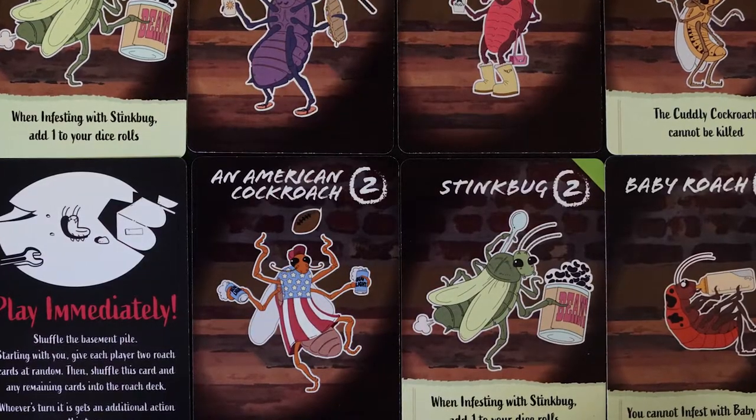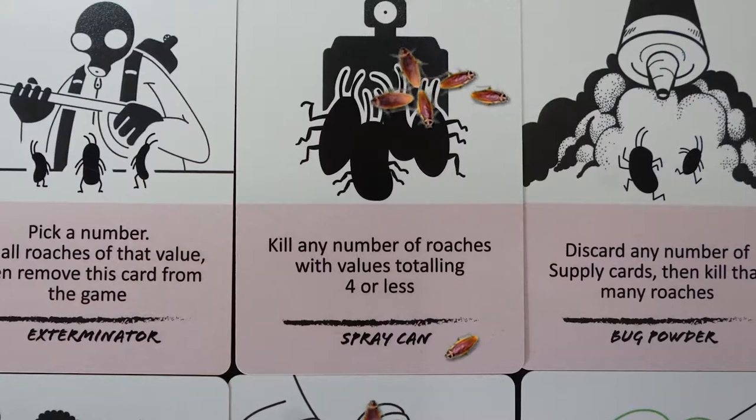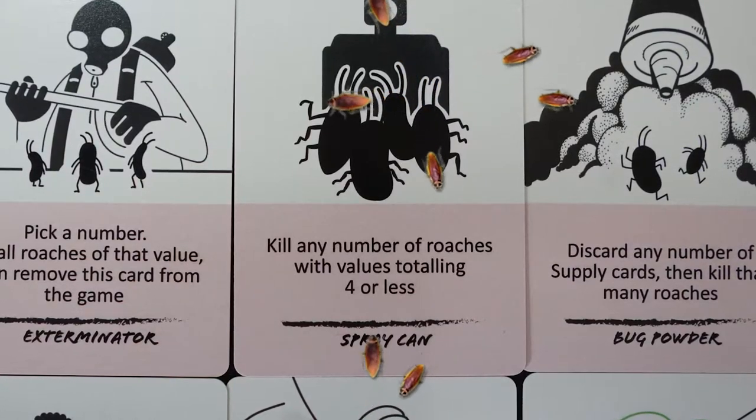You'll be taking a little apartment, as will your neighbors — tenants around you who also get their own little apartment. Cockroaches are going to start infesting into your apartment. You'll be trying to get rid of them by passing them along to neighbors, trying to exterminate them, and utilizing supply cards. Will you survive the infestation, keep yourself under 10 cockroach points, and infest your neighbors? Or will you get overrun and removed from the game?